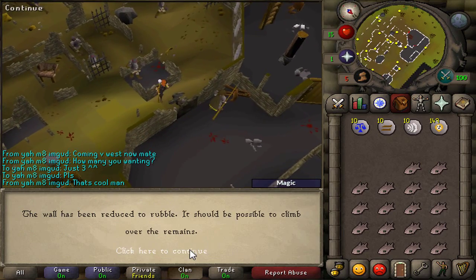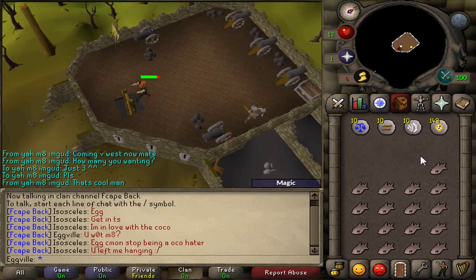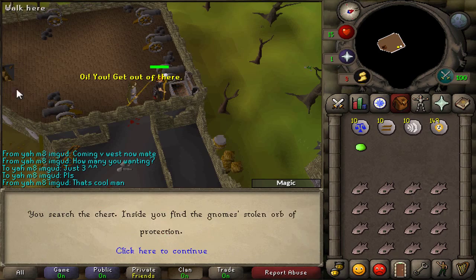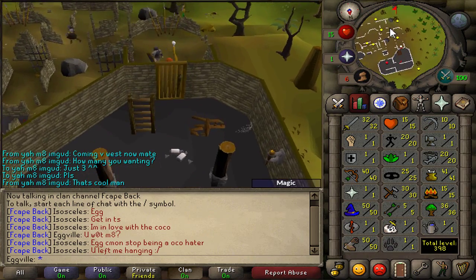From here, just climb over the crumbled wall, ignore the person attacking you, go through the door and up the ladder. Again ignoring the person attacking you, open the chest and search it to gather the orb, then head back down the ladder. Once you're down the ladder, use the door immediately next to it and go back to the centre of the maze.